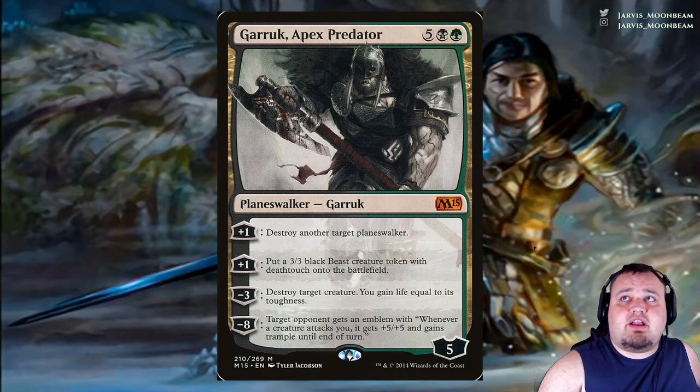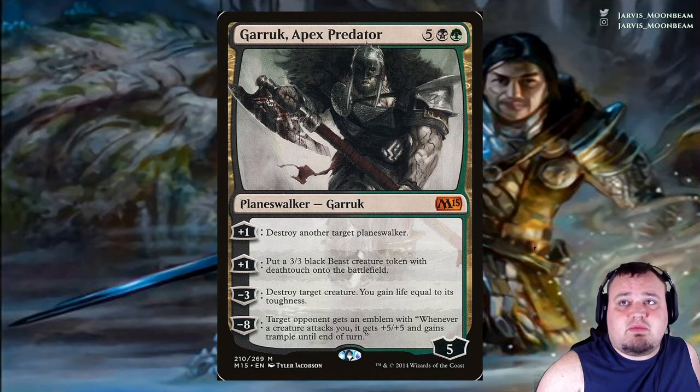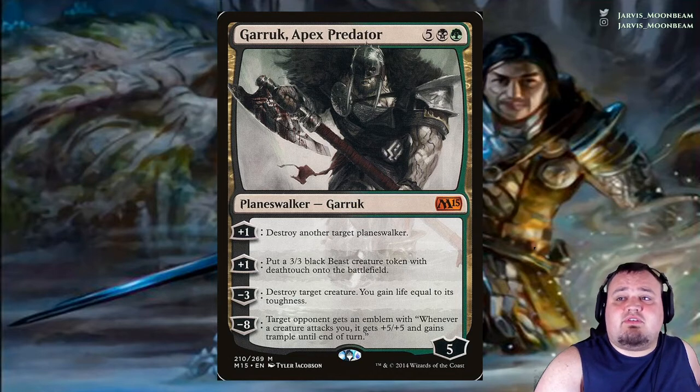Garruk, Apex Predator costs 5 black and green. Plus 1: destroy another target planeswalker. Second plus 1: put a 3/3 black creature token with deathtouch onto the battlefield. Minus 3: destroy target creature, you gain life equal to its toughness. Minus 8: target opponent gets an emblem — whenever a creature attacks you, it gets +5/+5 and gains trample until end of turn.